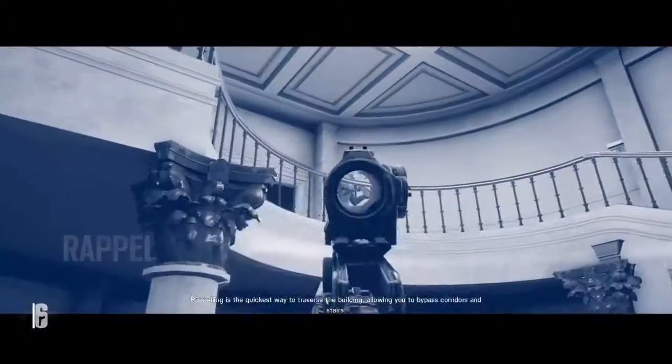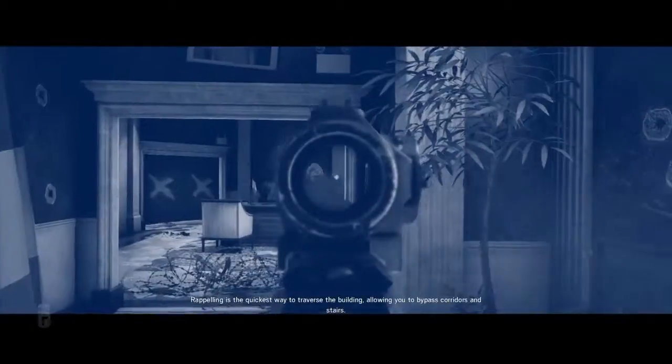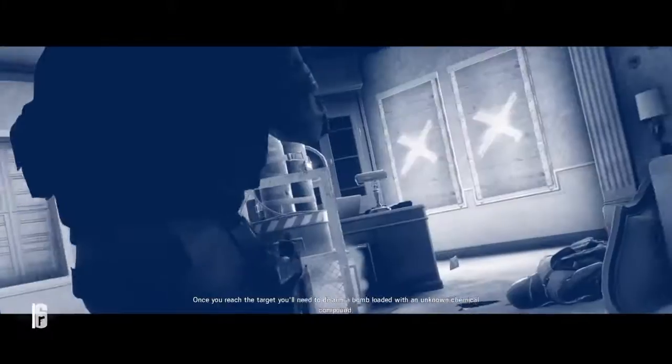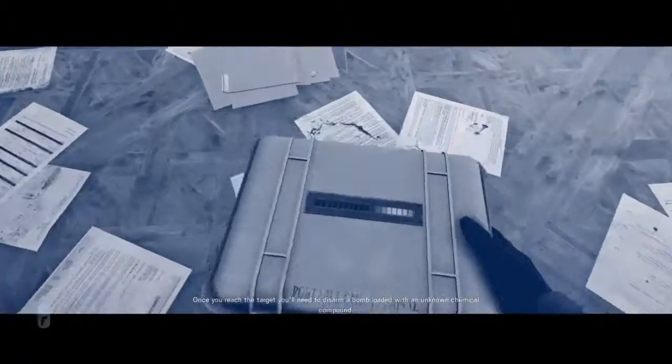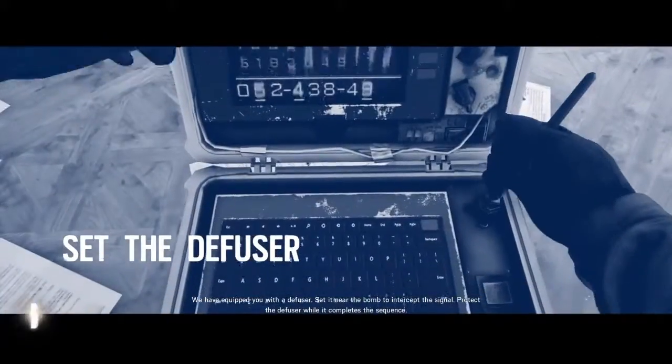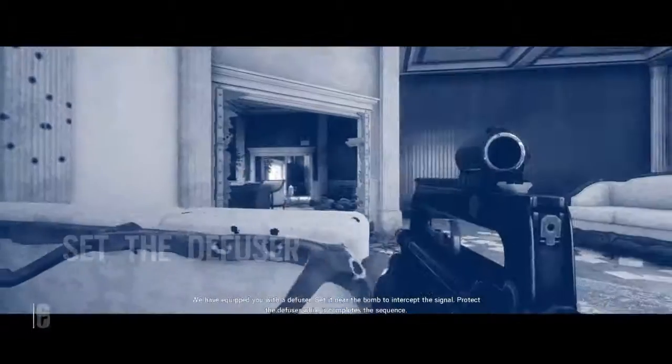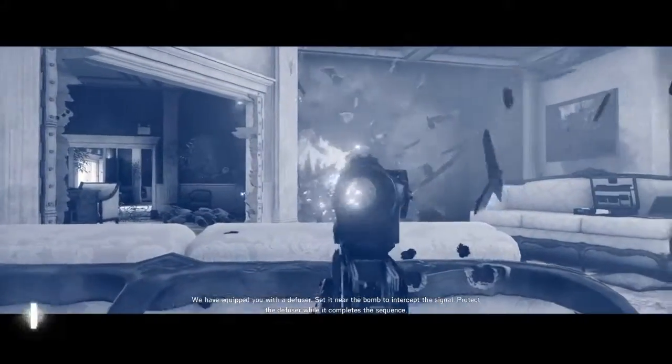Rappelling allows you to bypass corridors and stairs. Once you reach the target, you will need to disarm a bomb loaded with an unknown chemical compound. We have equipped you with a diffuser — set it near the bomb to intercept the signal, then protect the diffuser while it completes the sequence.